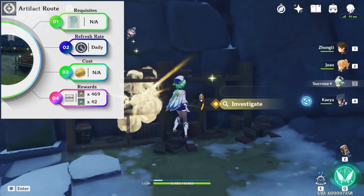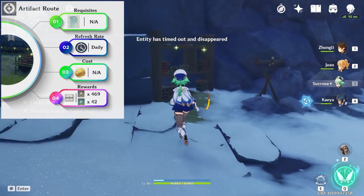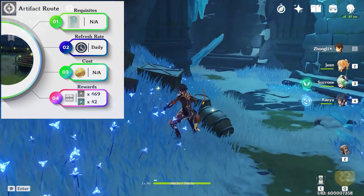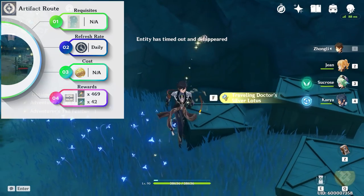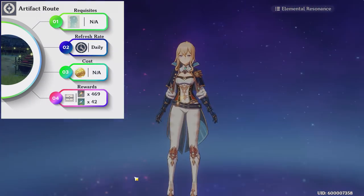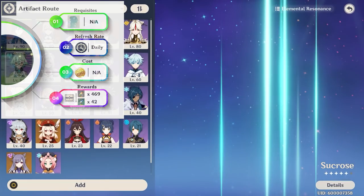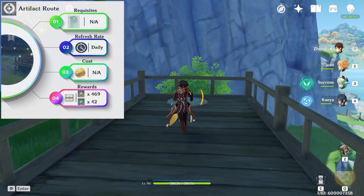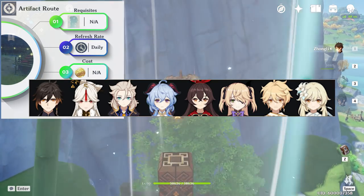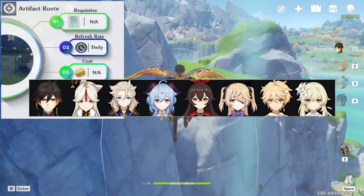Next is arguably the most fruitful yet tedious activity: the artifact route. This refreshes daily, while some certain locations are on a 12-hour timer. There are no requisites aside from having all waypoints active on the map. For teams, you want double Anemo for speed and stamina, along with one character who can activate pressure plates — this includes Zhongli, Ningguang, Albedo, Ganyu, Amber, Fischl, and the Traveler in Geo form.